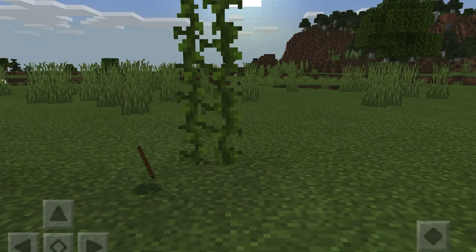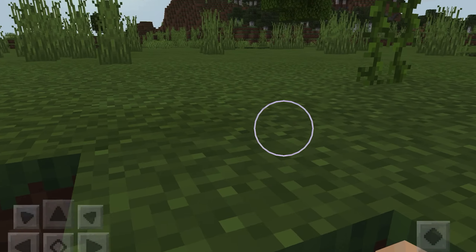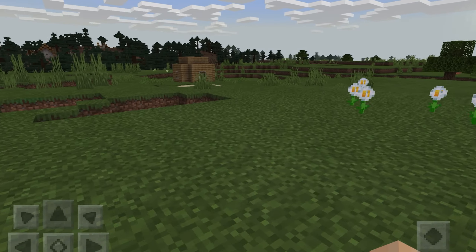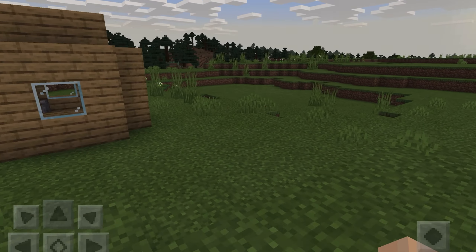That's what I love about the new update — they have sticks that fall from trees so you don't necessarily have to craft them. It's a nice little addition because it does help you out. It's not replacing anything, just an additional thing.